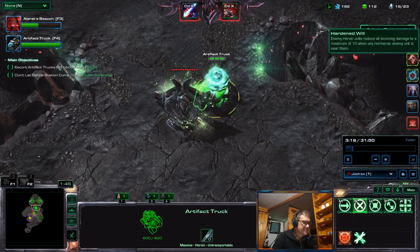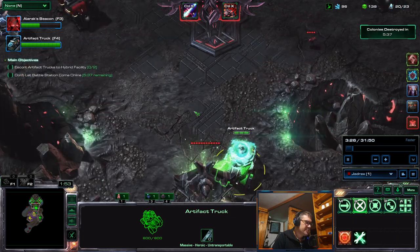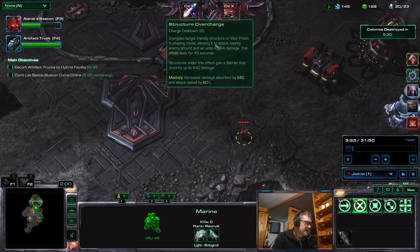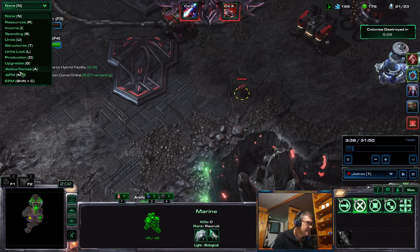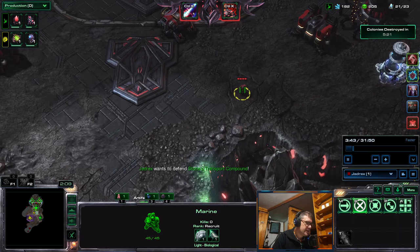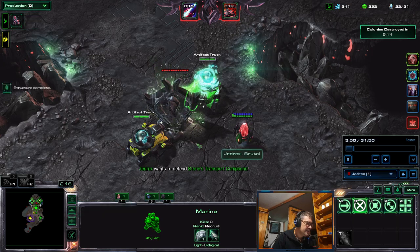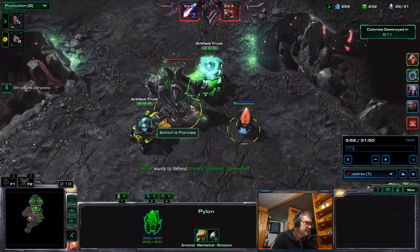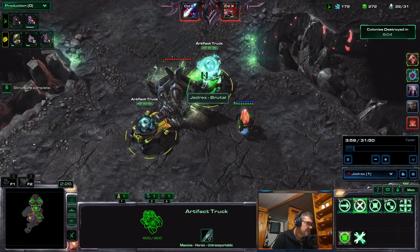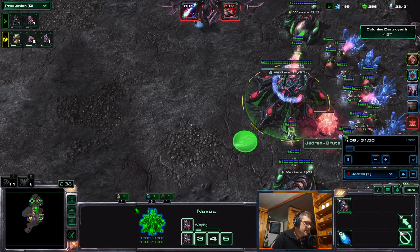We have Polarity. If you are new to co-op: everything is polarized, which means only one player can kill a given unit. So if I'm on Jedrex's camera, a unit with no shield is his to kill. These constructs are not polarized, so both can kill them, but there has to be a truck here to disable the construct first.